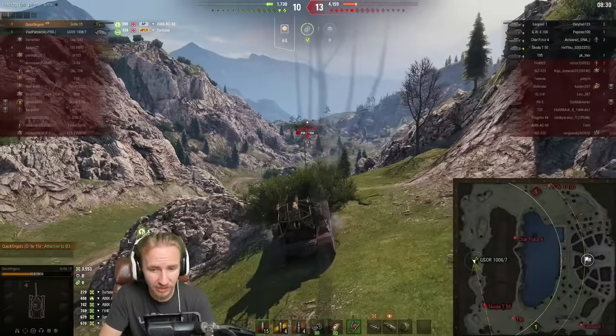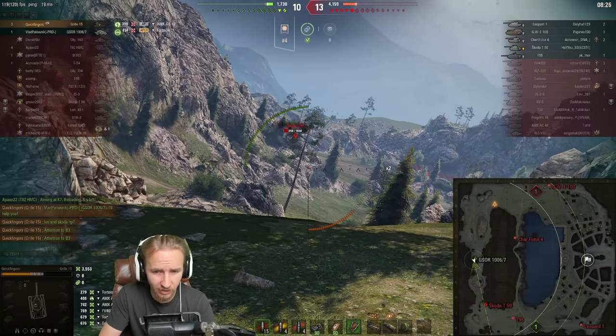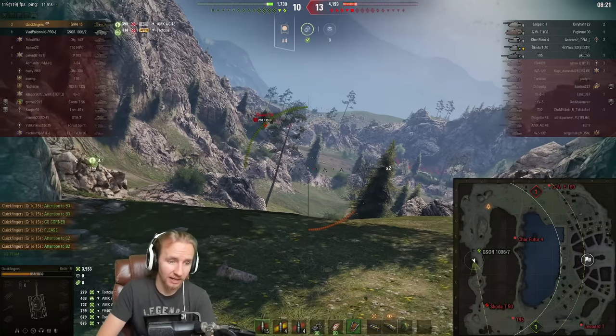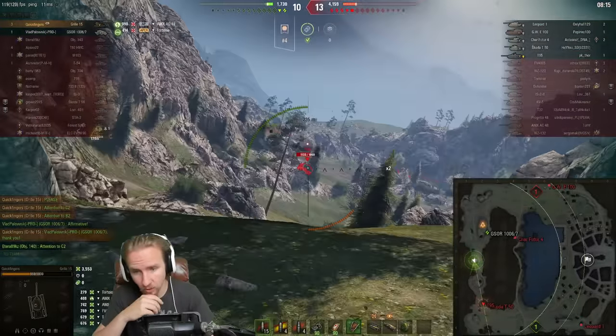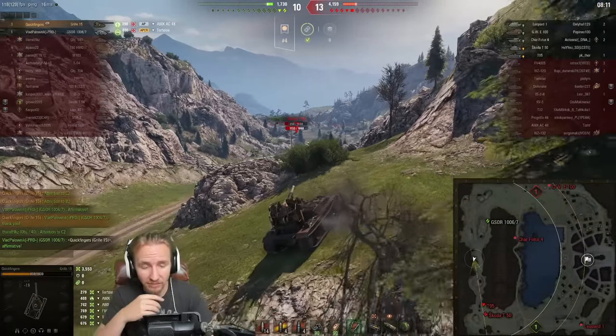I kind of awkwardly mess up this position — I didn't expect the Shikoda to come around the corner so quickly, so I didn't get into a good position to finish them off. That's a little bit of a nightmare. I'm going to ask Vlad on my team to go corner, because I was so sure the Leopard or the Char was going to flank us. And I'm going to take my time to try and overmatch the belly of the T-95.